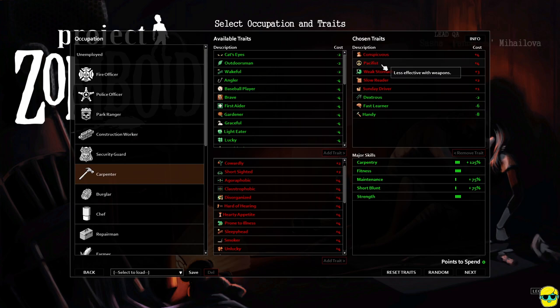Pacifist says less effective with weapons. You can always go to the Project Zomboid wiki to get a better sense of the numbers, but I believe it makes you 20% slower at leveling up all weapon skills. That's not something to sneeze at, but it gives you four trait points, and we'll talk about how our build mitigates this pretty nicely.